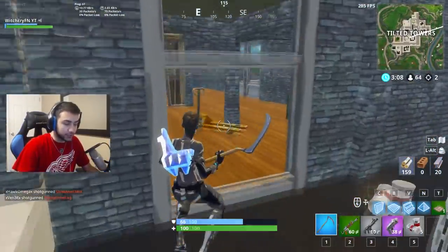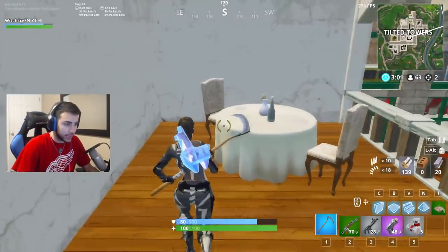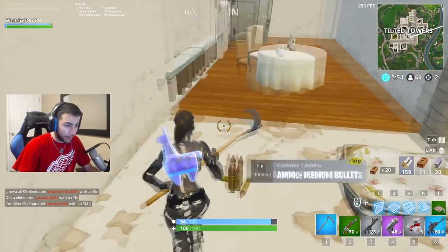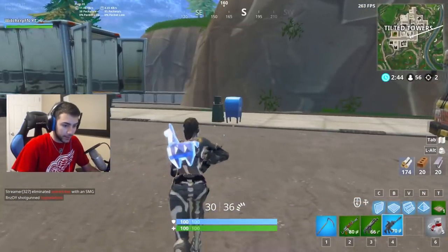The llama back bling is the actual llama from that mode. I swear they make the best skins for Save the World and random stuff, but they never put these dope skins in the item shop. Like, would you guys buy this llama? I know I would — I would definitely buy this llama just by itself.